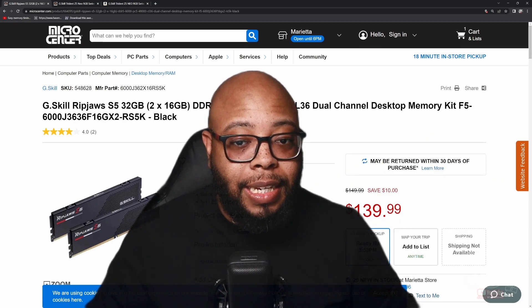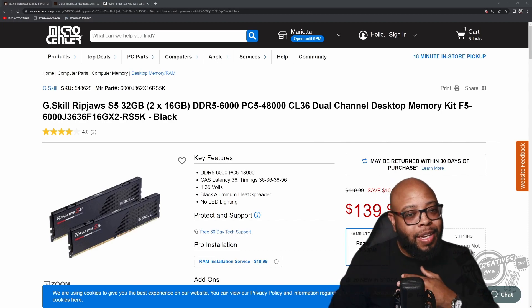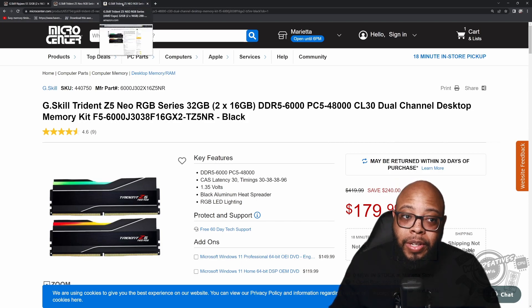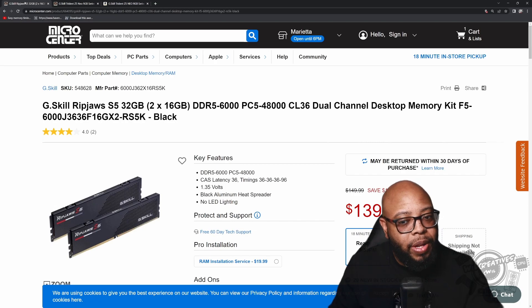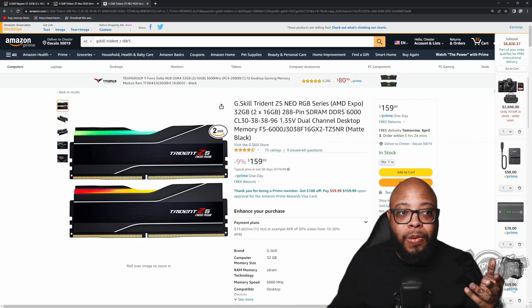Let's look at some actual prices. I got the free kit — DDR5 6,000 — and right now it's priced at $139. The upgraded kit I bought, also DDR5 6,000 but with lower latency, is $179 at Micro Center, or $159 on Amazon. So it's $159 versus $139. If I was buying from scratch and couldn't get the free kit, I'd spend the extra money for the lower latency — it'd be worth it.